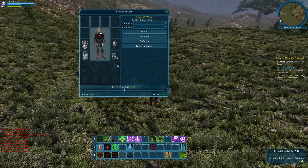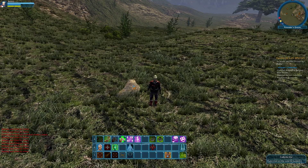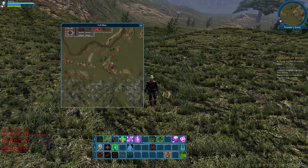So with that, head out to the wilderness with your handy second-hand mining drill equipped in your character, and then find a chunk of ore that will be highlighted in orange in your mini-map, or it will also be an orange dot in your larger map.